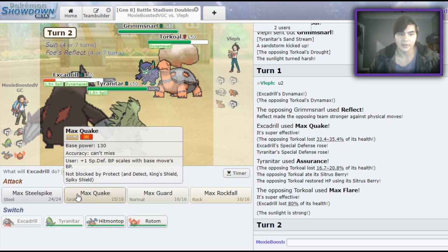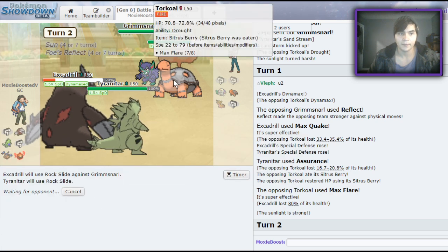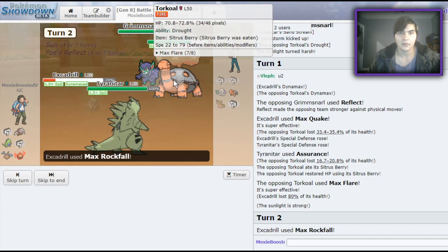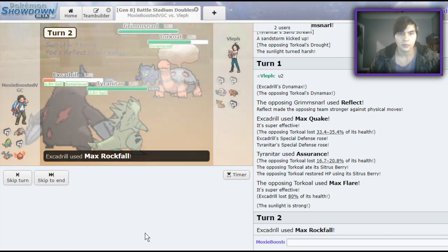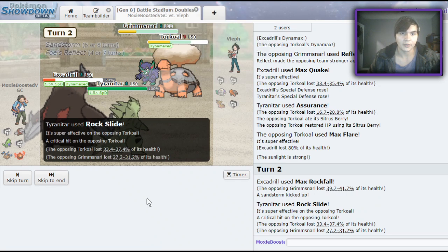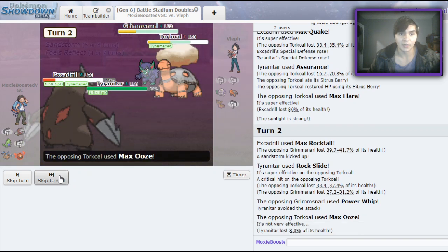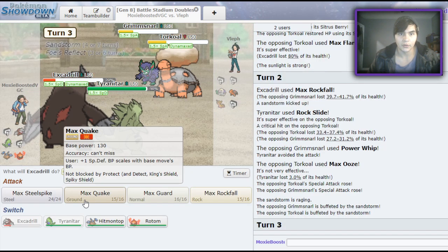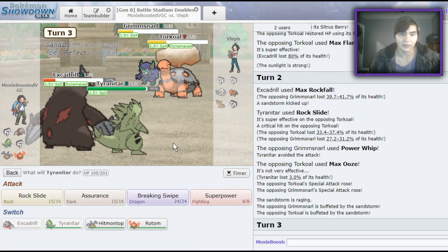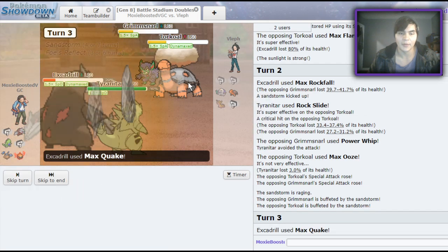The reason I'm Max Rockfalling the Grimmsnarl is because Grimmsnarl can't protect from it in case he decides to stall me out a little bit, which would make sense. Oh, we got the crit! He is just really styling on me. I can Max Quake to get some more Special Defense on my Tyranitar and go for another Rock Slide — if he Max Protects, it doesn't matter.